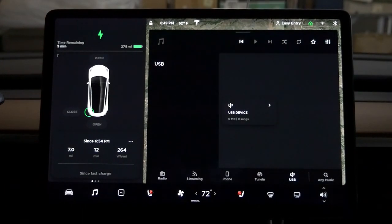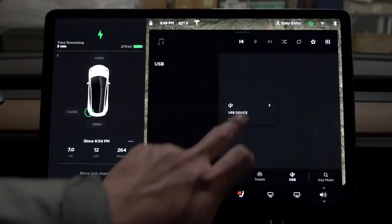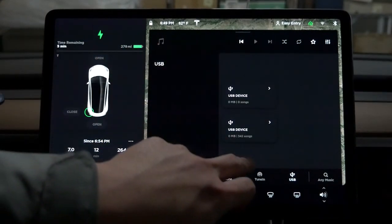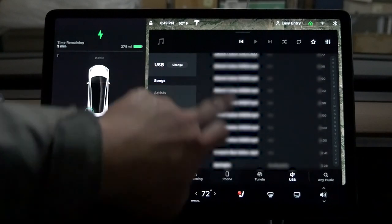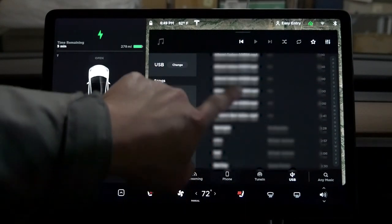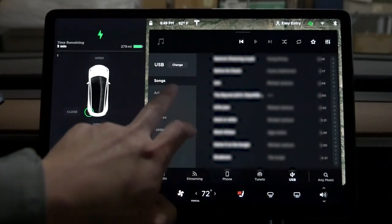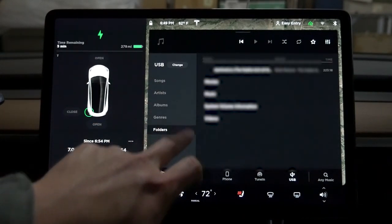Let's go to music. Music has changed. They have a USB device option right away that you can see. It has a different mode now. You can sort by artist, album, genre, and photos.